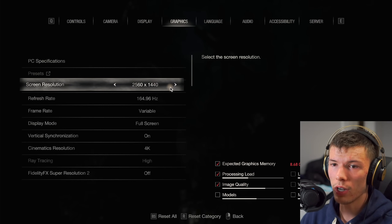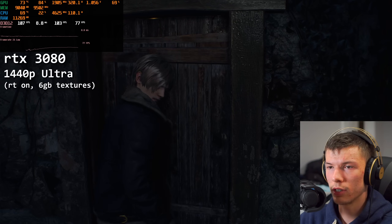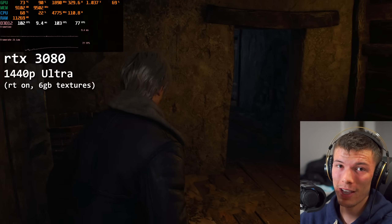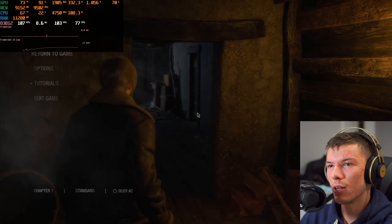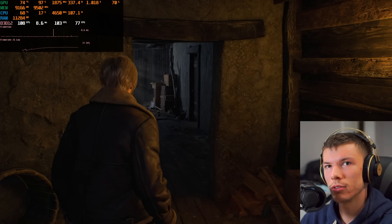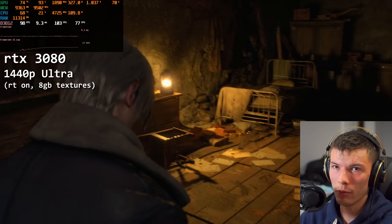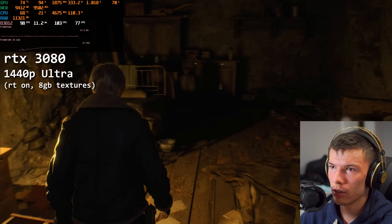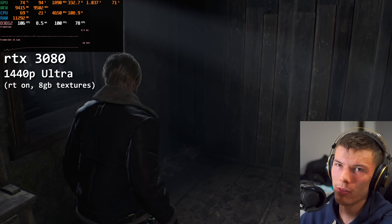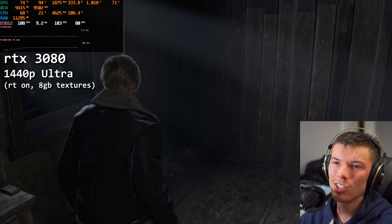At 1440p native with ray tracing on high and high texture settings, we're at around 6 gigabytes shown in the settings menu, but we're actually up to 9 gigabytes of VRAM according to Afterburner — not far off the VRAM max on the 3080. Upping the textures to the 8 gigabyte preset, the game warns it could exceed VRAM. If you had an 8 gigabyte graphics card you wouldn't even be able to play this — it would crash. The 3080 handles it, but the top-left shows 9 to 9.5 gigabytes of VRAM.